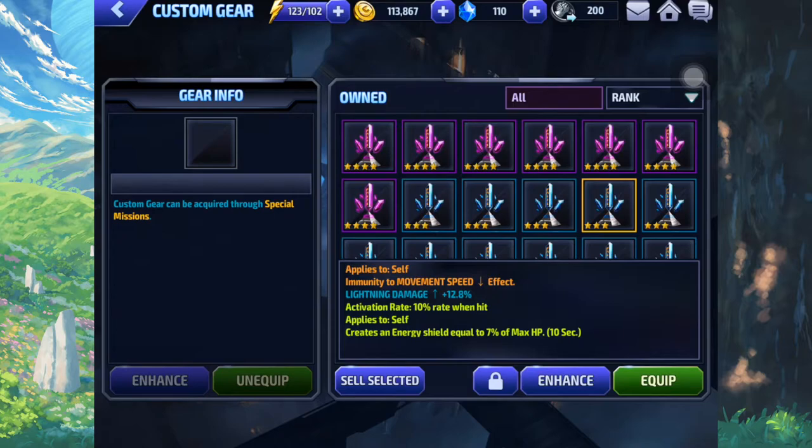Hopefully that's easy to understand. Why are we not running a dodge obelisk? Well, that's why we're running dodge on your other gears, so you can reserve the obelisk for something more important which is lightning. You can also work your dodge up on comic cards, and your ISO 8s will probably give you dodge anyway.